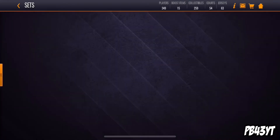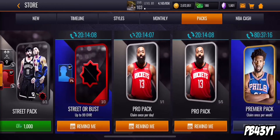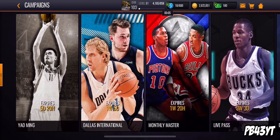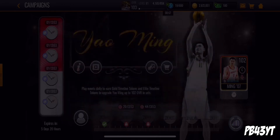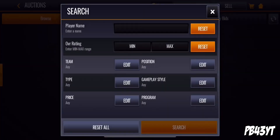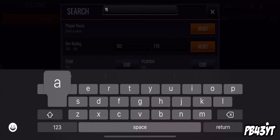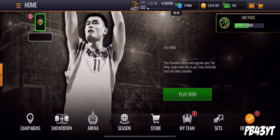You guys can also open up your pro packs to get more stamina, so make sure you're doing all that. But yeah, that's a wrap for this video. Let me know what you guys think about this new Yaming promo — I think it's pretty sick. The card is not too bad, it has an in-the-paint ability and it's auctionable, which is pretty cool. Let's check if anyone already has the 102 card in the auction house — oh, no one has it yet. If you enjoyed the video, make sure to click that like button and subscribe. Until then, I'll see you guys in the next one, peace out.